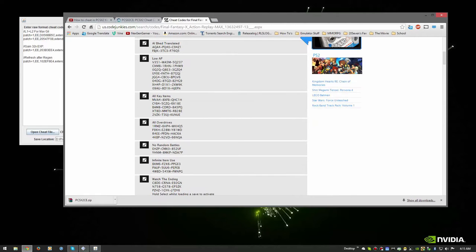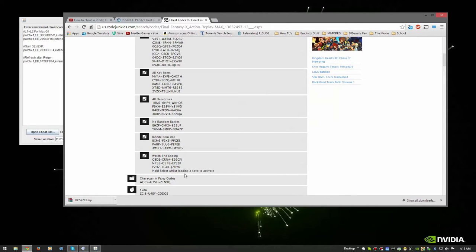Some of these codes you really have to look at and try not to use ones that are too crazy. Like, watch the ending — hold select whilst loading a save to activate. Must be like an old English thing. Hold select whilst loading a save to activate.